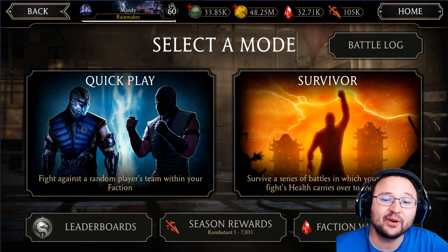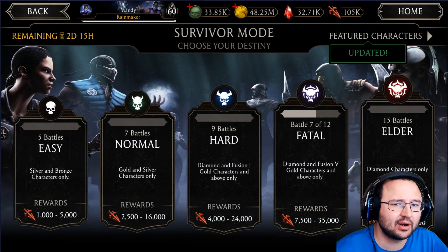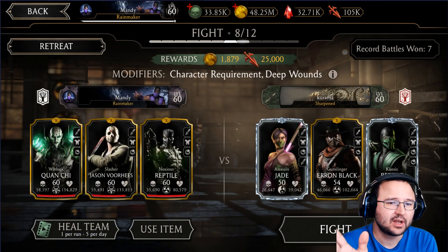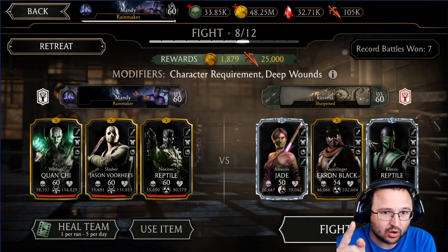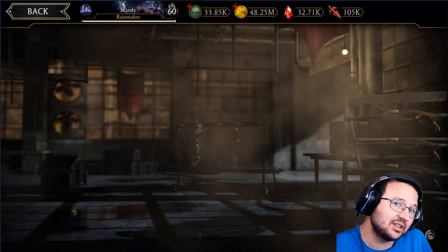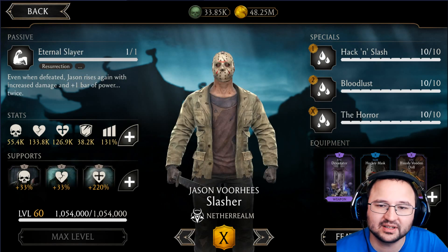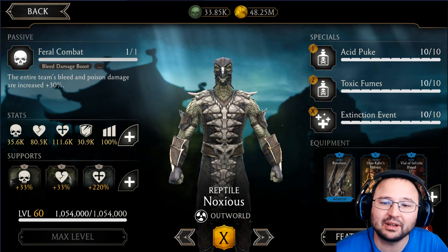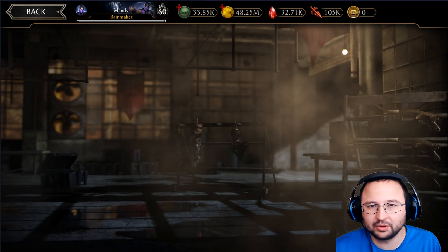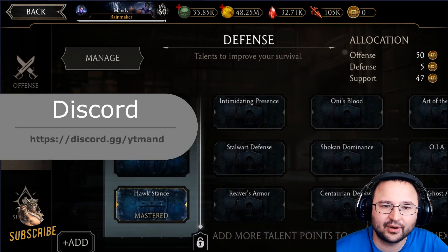Hello guys and welcome to another NK Mobile video. Today we are taking a look at Survival Mode Fatal Tower. I figured I hadn't completed one for a while. This is my team - I chose to use Warlock Quan Chi, Slasher Jason, and Noxious Reptile. The reason Noxious Reptile is on the team is so he can enhance the bleeds of Slasher Jason. This is the equipment I gave to each character - they don't really have anything overpowered on them because I wanted this to be like a regular run.